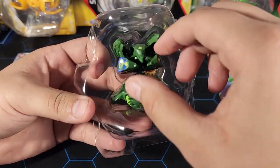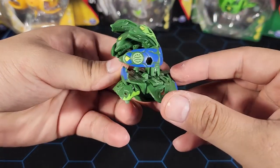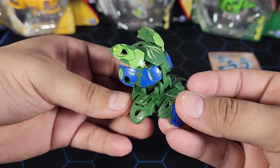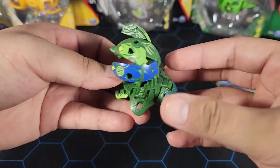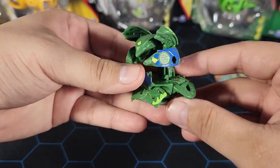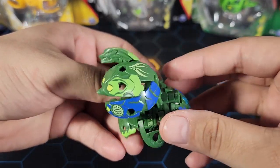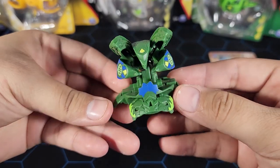Here's the fusion Bakugan — Hydranoid X Craquelios. Pretty nice design, not too bad. I don't think it's the best fusion but it's one of the cool ones. My only complaint is there's too much green when the main faction is Aquas — it should be mostly blue with green as the secondary detail. It kind of makes it look like Ventus is the main faction, but the mold itself is pretty nice.